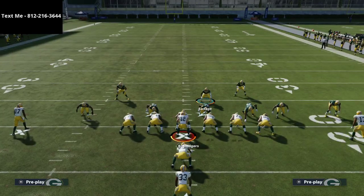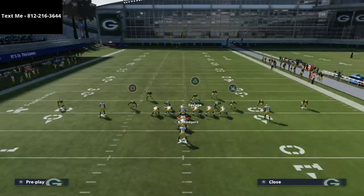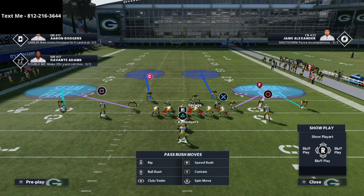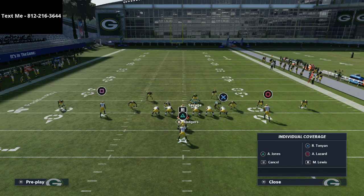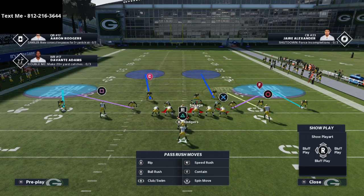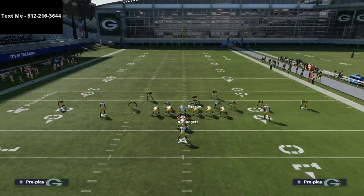From there, drag your safeties over the tackles — this really helps with run defense. The safeties are in the run fit because we're in a Cover 4 defense. I like to put both outside corners into cloud flat zones, which is going to help a ton with pass coverage. Both linebackers will almost always go into a purple zone, and then that slot corner is the guy you can do whatever you want with — man him up, put him in a vertical hook, it's flexible.